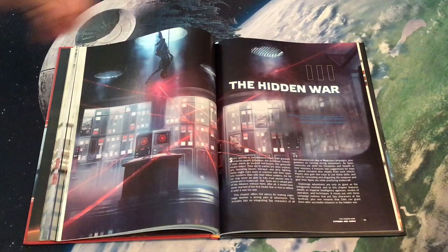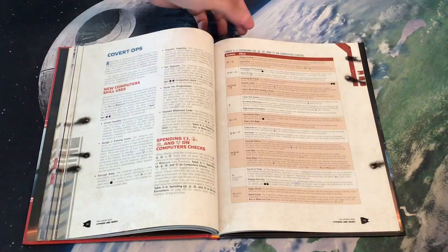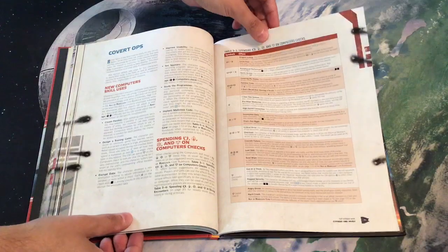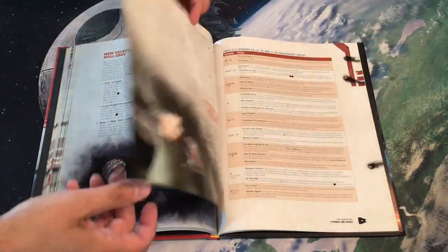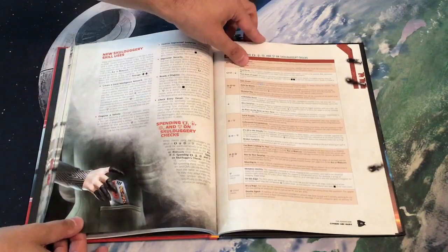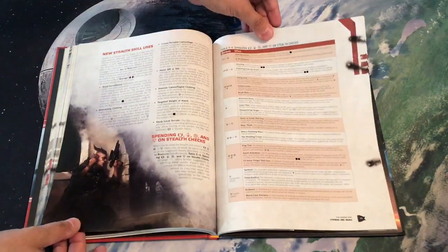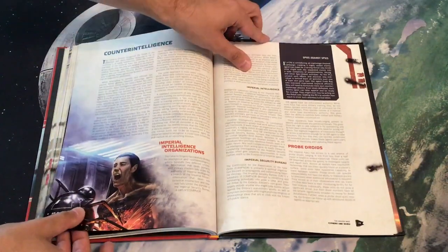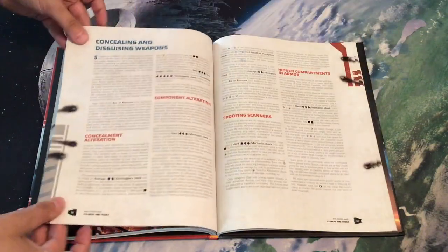That brings us into all the play suggestions and new game mechanics in 'The Hidden War.' We have information about how to integrate spies into a campaign — we've seen that already for other careers — as well as some new Computer skill uses, new Deception skill uses, and so forth. Skullduggery is also covered; it's basically ways to use existing things in new fashion.